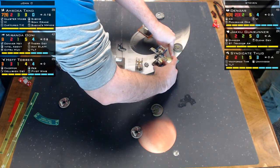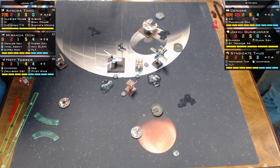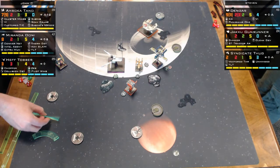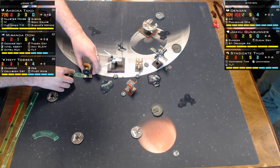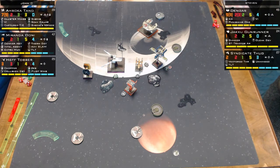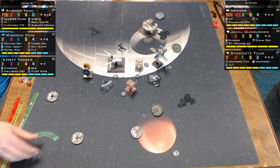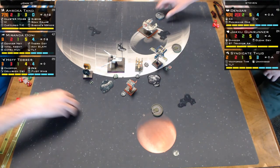Miranda is slamming — the commentators wonder why, guessing she might be setting up thermal detonators next turn. It looks like John C is using Ahsoka as bait, keeping her in formation with the U-wing, either using the U-wing as protection or as part of the bumper strategy.